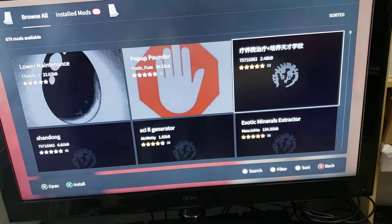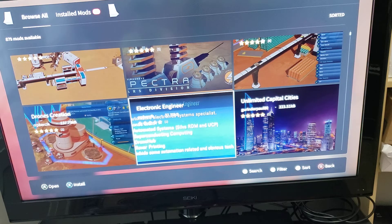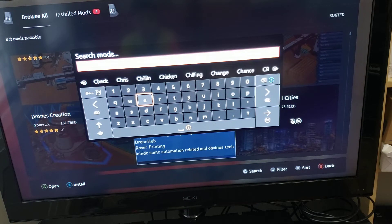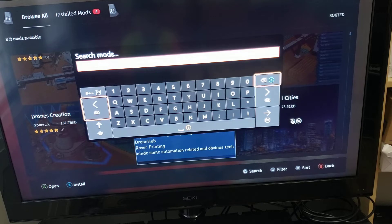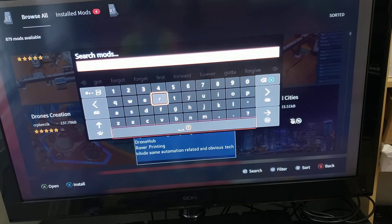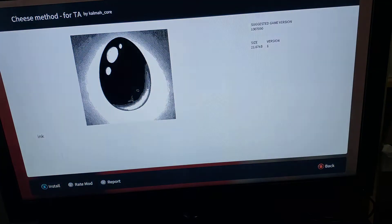You will then see all these mods. Click the Two Squares or Search, and you are going to put in 'Cheese Method for TA.' Then you are going to download this.